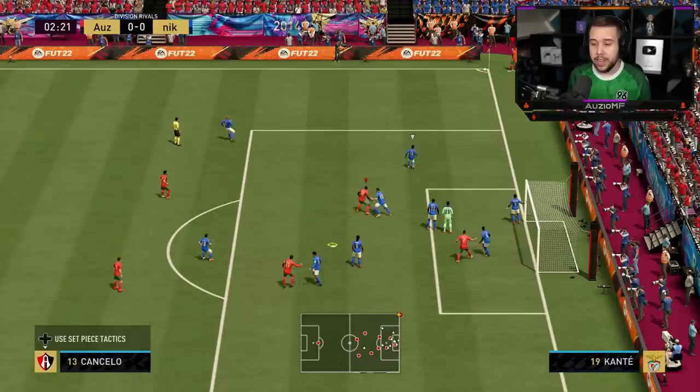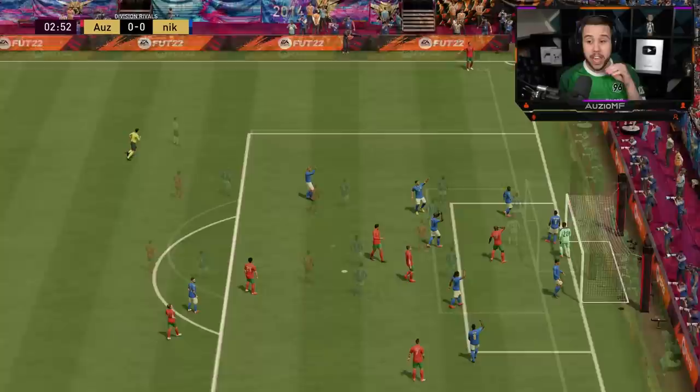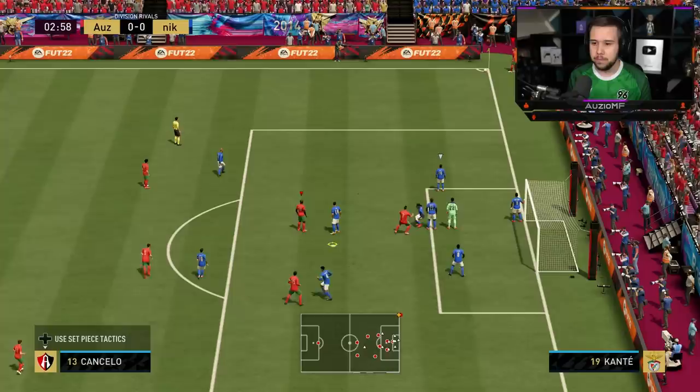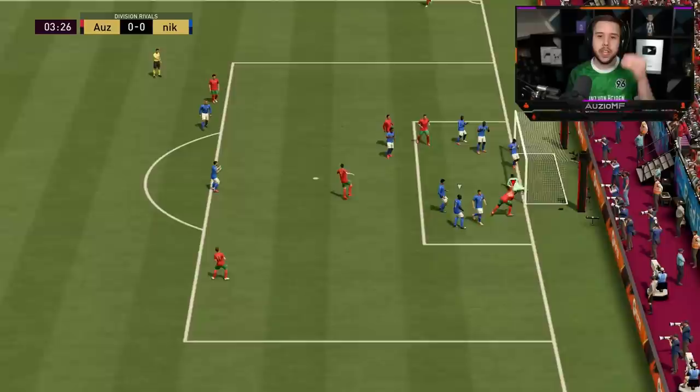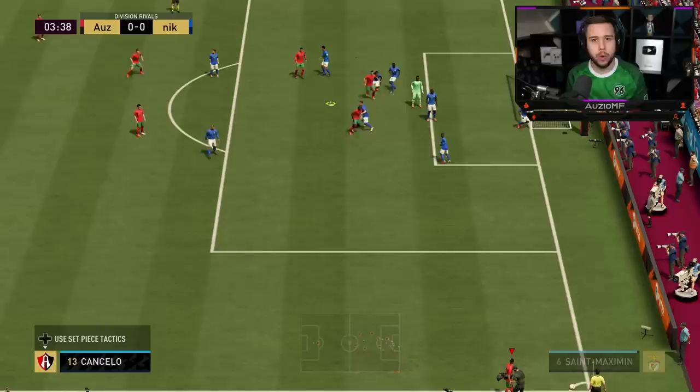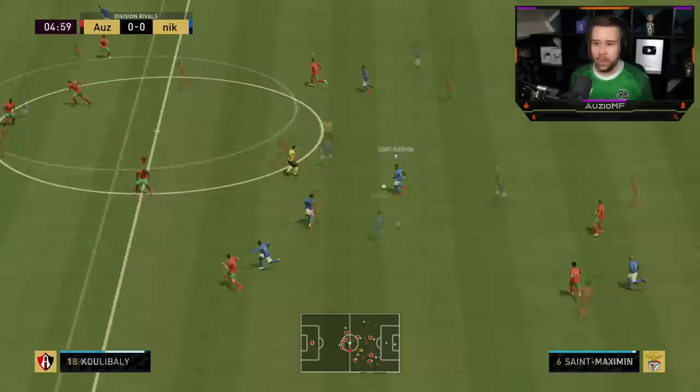We've got a corner — let's see what we can do with Koulibaly. He's brought out the keeper near post so I'll go slightly further out. Koulibaly wins it, he really got up there — I just didn't aim it into a corner unfortunately. Let's go back stick this time. I think he's up against Theo Hernandez. Koulibaly in front of the player — who is that keeper? Is that Mandanda? Did you see the power behind that header? How has he saved that? Mandanda pulling off wonder saves — we've won the header twice and he's denied us.